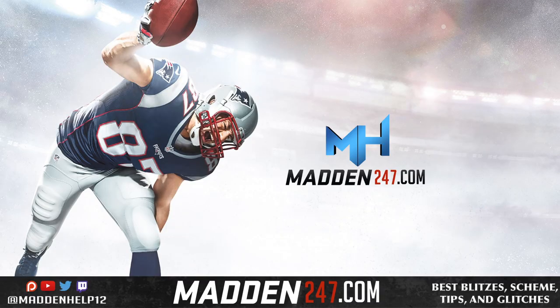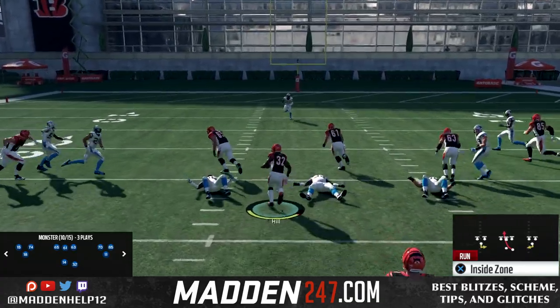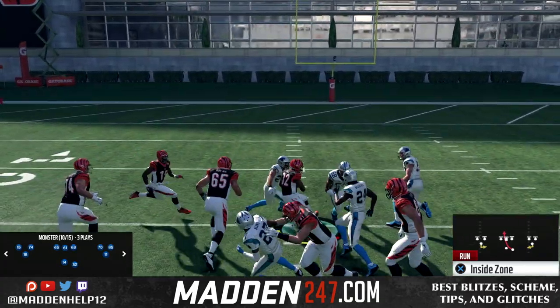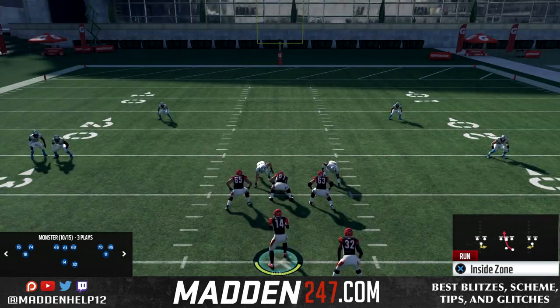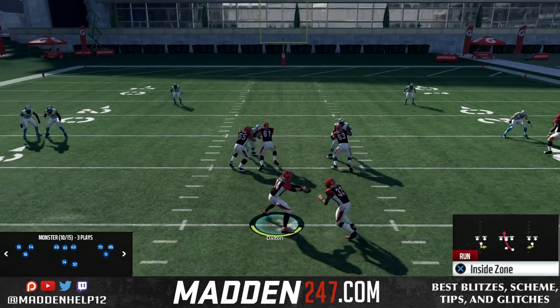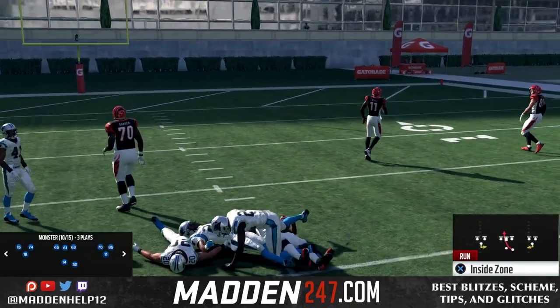What's up guys, we are back with the first tip for Madden 18 and we're going to go over the best run play in the game right now. The two plays are out of the Monster and the Monster Stack. It's the inside zone and we're going to get pancakes all day — it's flapjack city out here. If they don't have enough people in the box, you're going to get pancaked all day every day.